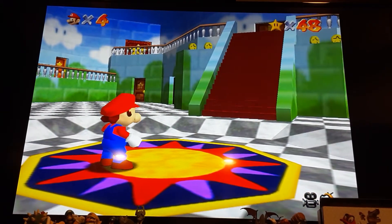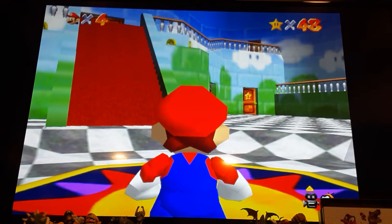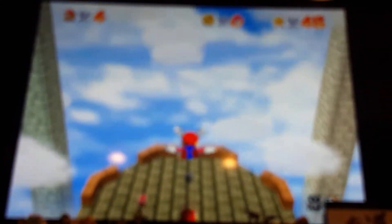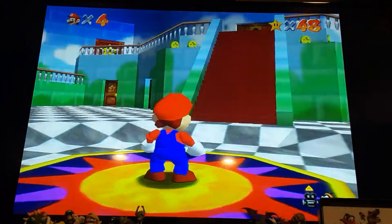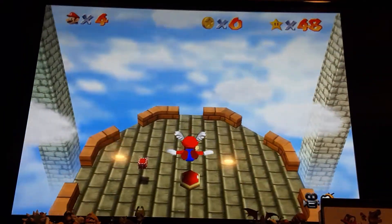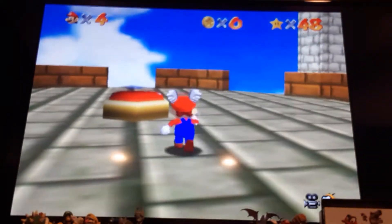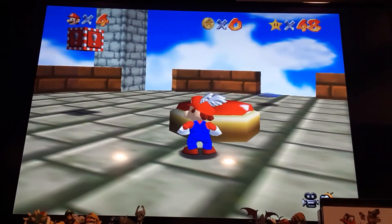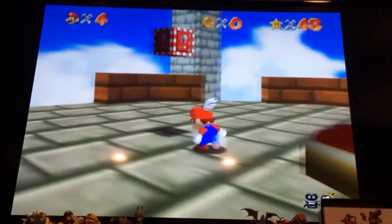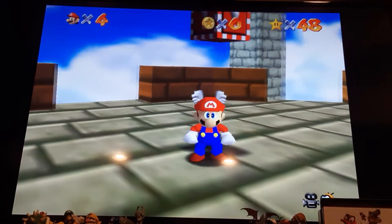Then you're going to go into Max Zoom and just look up, and then you'll be taken to the Wing Cap course. If you go in there for the first time, you'll get a notification saying welcome to the Wing Cap course. To unlock the Wing Cap, you're going to want to hit this red switch and then all of the red boxes will be Wing Cap boxes.